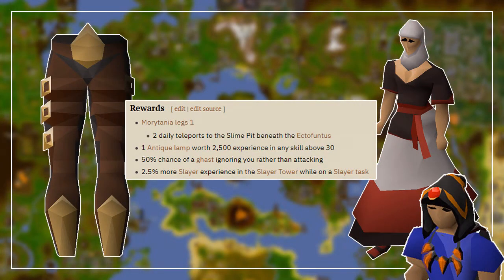Once done, go to the NPC named Le Sabre, slightly west of Canifis. You will obtain the Morytania Legs 1, which provide two daily teleports to the slime pit below the Ectofuntus. You will also obtain a lamp worth 2,500 experience, and finally all of these other benefits shown on screen.